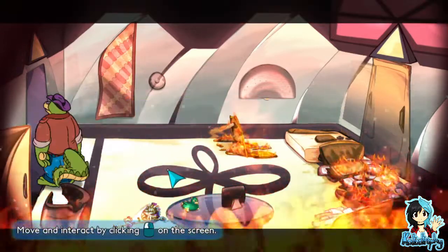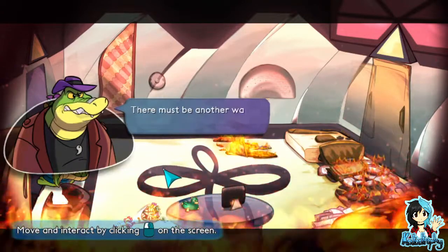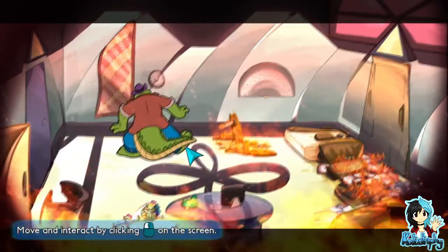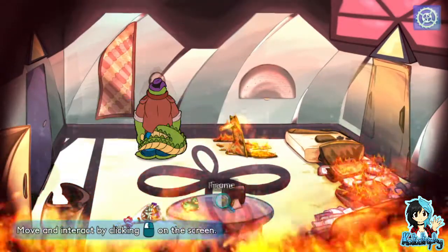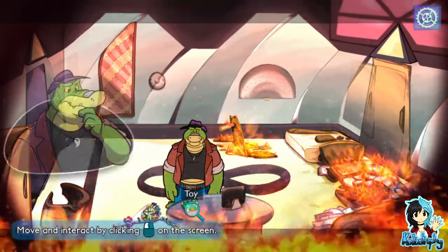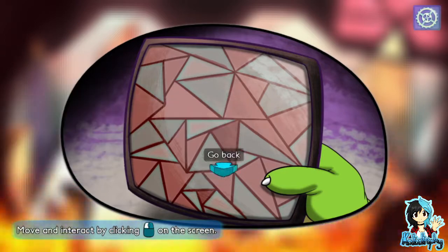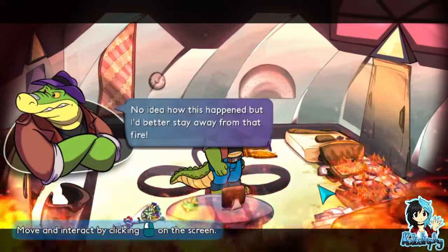The front door. Nope — front doors are usually impregnable. There must be another way to escape. Must be one of those trendy voice services — just press the button and ask whatever you want. Ow. What's going on with the electricity? This looks familiar somehow. Kind of reminds me of Teenage Mutant Ninja Turtles for some reason. Weird. What's this supposed to depict? No idea how this happened, but I better stay away from that fire.